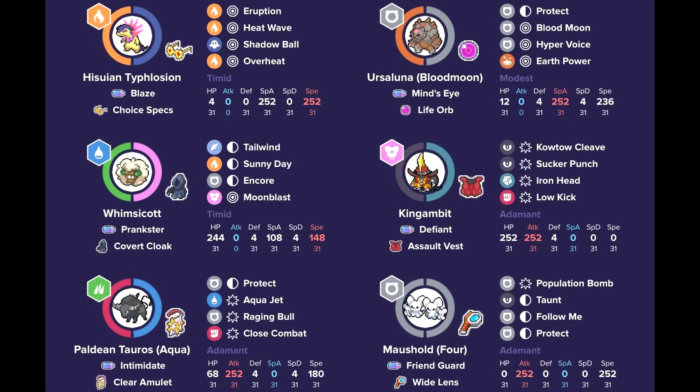Partners include the Water Tauros with Clear Amulet to prevent Intimidate, which helps against King Gambit that's scary for Typhlosion. It can do a lot of damage with Close Combat and Raging Bull to break through screens. Intimidate is nice to pair with Typhlosion since it's pretty weak defensively. Aqua Ship priority is super strong as well, offering a lot of support while being pretty fast.